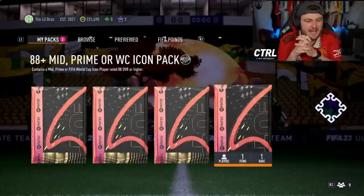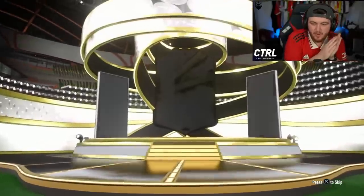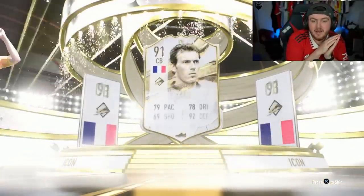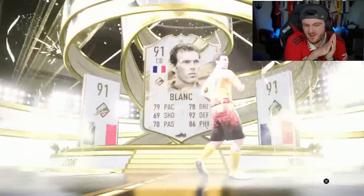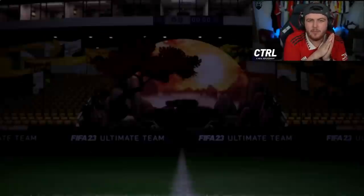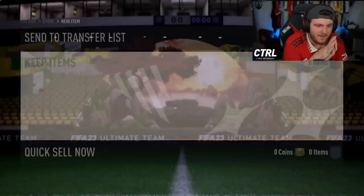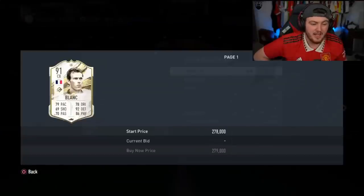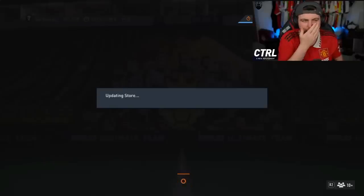We have our next 88 Plus Mid-Prime World Cup Icon pack. It's going to be a normal Icon. French centre-back — Prime Blanc. It's not awful. I feel like he's still usable at this stage of the game. I know there'll be a lot of people saying that's bad — less than 80 pace, whatever. But Blanc is actually really solid this year, he's a really good centre-back. Not super expensive, but it's all right. Moving on from Blanc, we're hoping to get a big W.